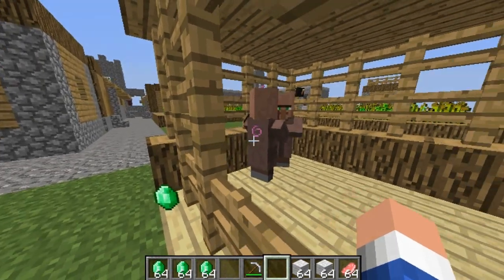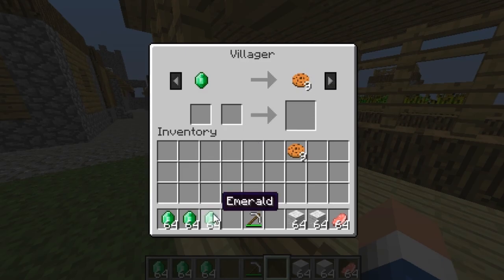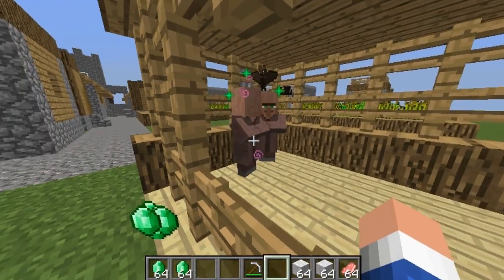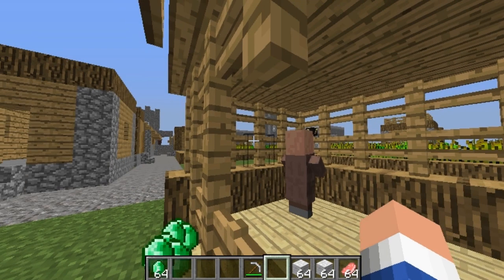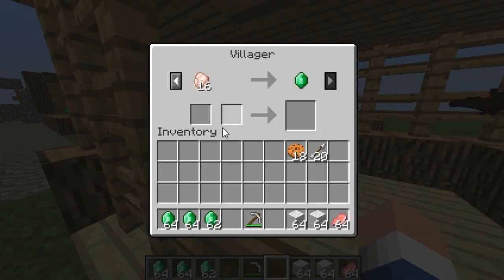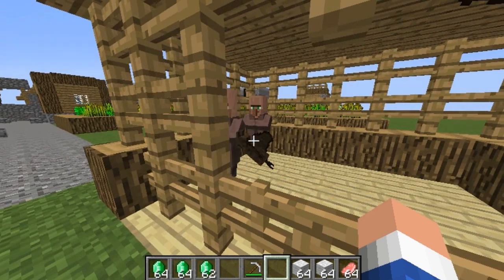Also, if you get the purple effect on them — a little glowing thing — that means the trade is going to light up and you get another trade offer. So as you can see I got 10 arrows this time. Every time they light up there's another trade offer — and again I got another trade offer. This time he'll take cooked chicken for an emerald.